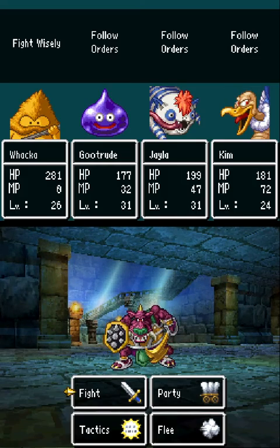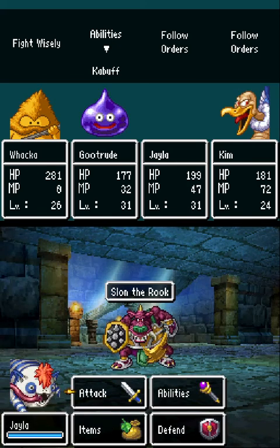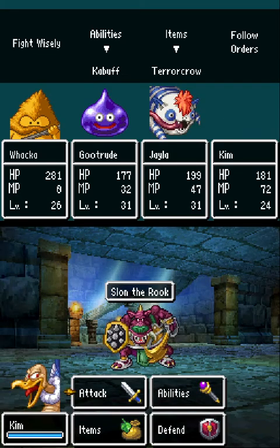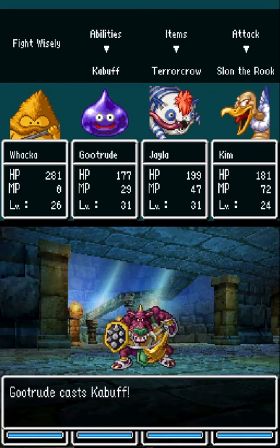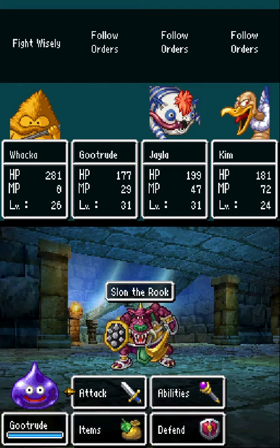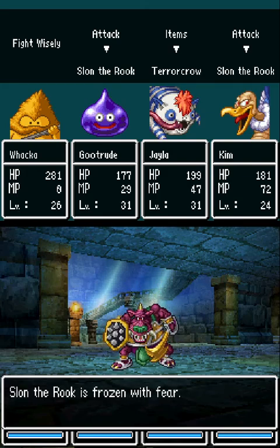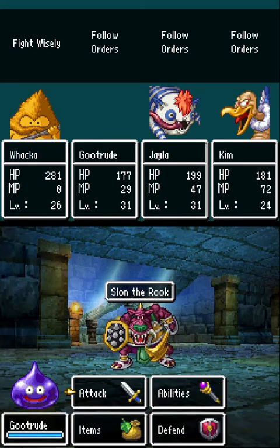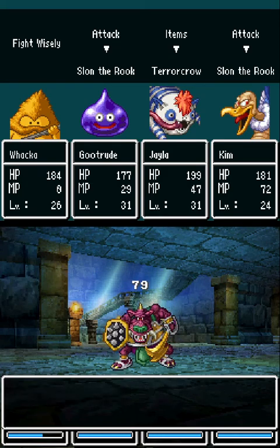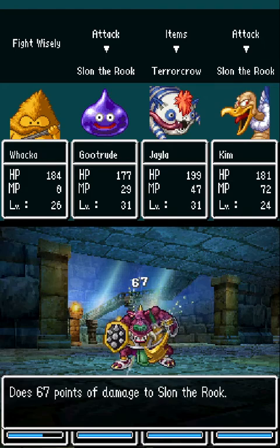The main thing is: since Waka only attacks, I left him on Fight Wisely so I don't have to worry about inputting anything for him. Slime is going to buff once — maybe twice would be safer, but you only need one. Jayla is going to Terror Crow basically every round, and when they're not healing, Kim is going to be attacking. Even with Kabuff right now, Slon can two-hit KO anyone that isn't Waka.